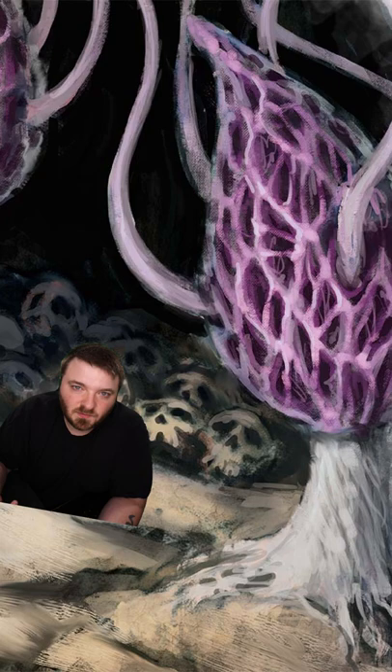And finally there's the violet fungus, which uses its roots to crawl across the ground. It has four stalks originating from its central mass which it uses to whip creatures to death.